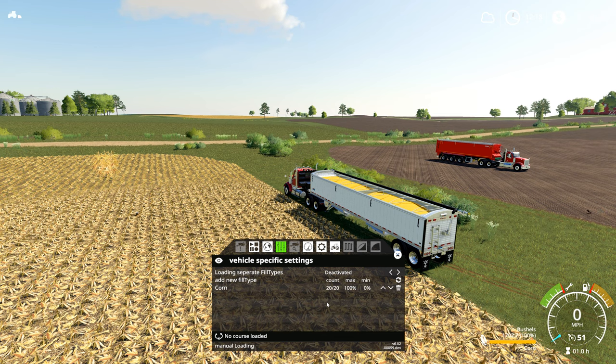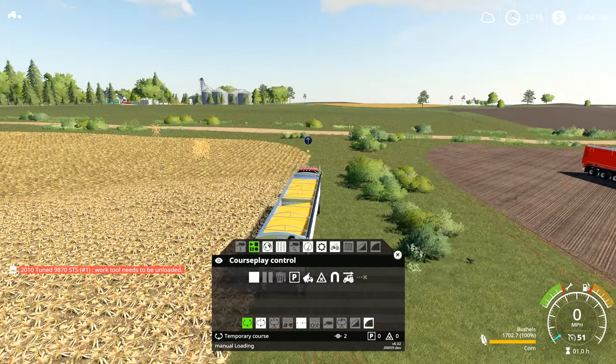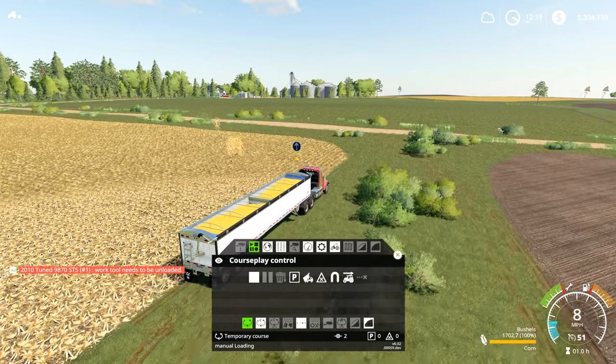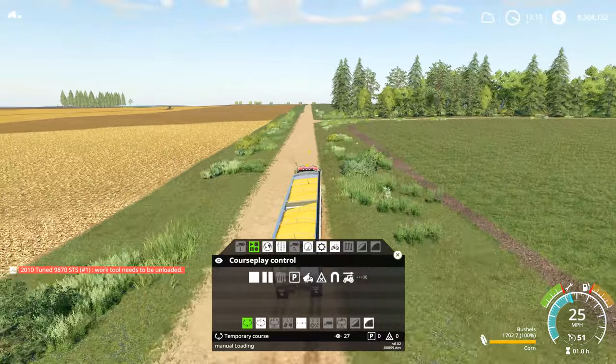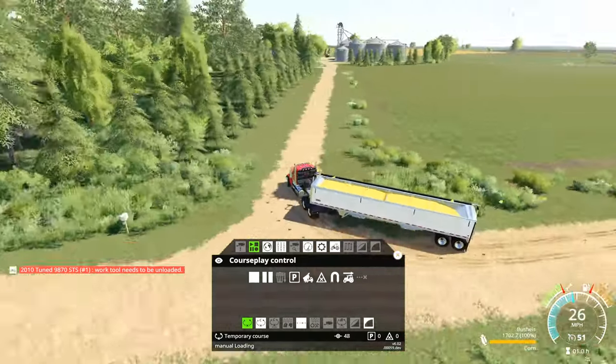I'm just mentioning the fill type feature because it's brand new in CoursePlay over the last couple of weeks, but for harvesting we're going to remove this fill type. We want the grain cart to empty into us, and when we get to 100% full we'll drive our course. So we come back to the CoursePlay control window, hit 'start course recording,' and that pops up our little arrow. As always with CoursePlay, you want to drive straight forward until you get to that next waypoint before you start turning.